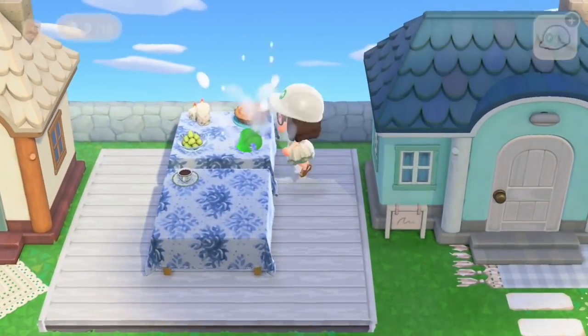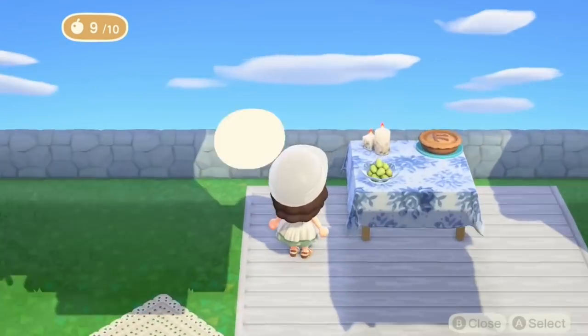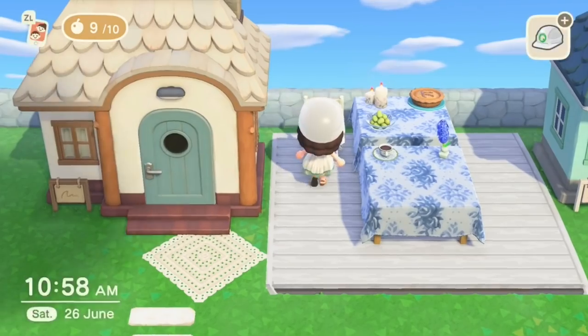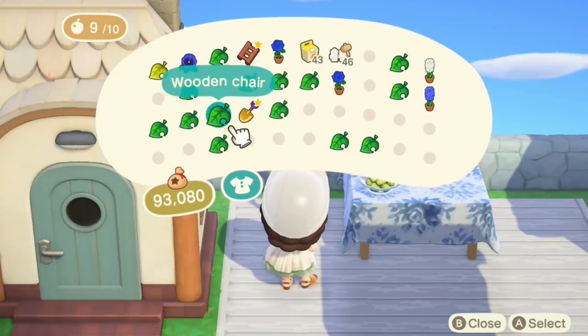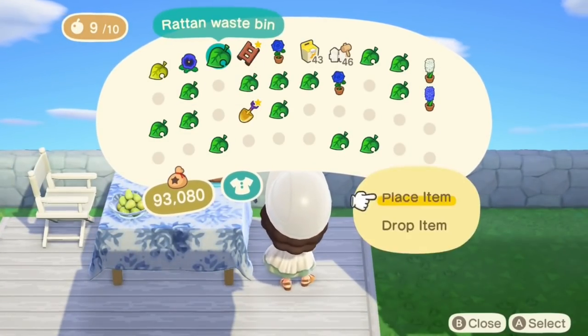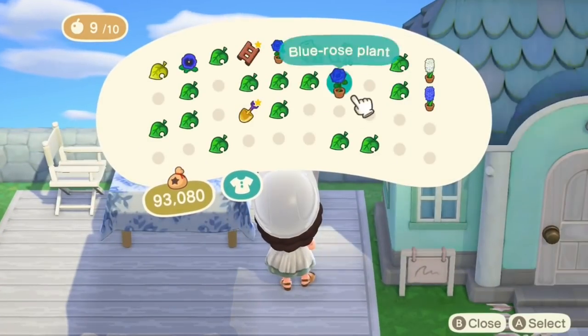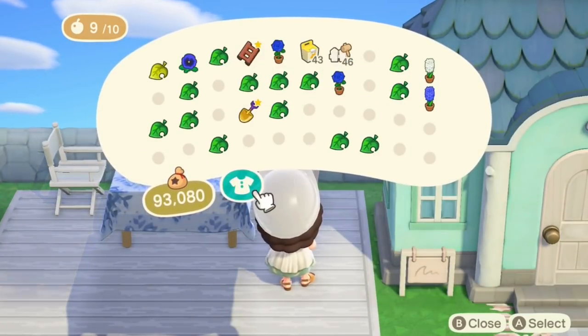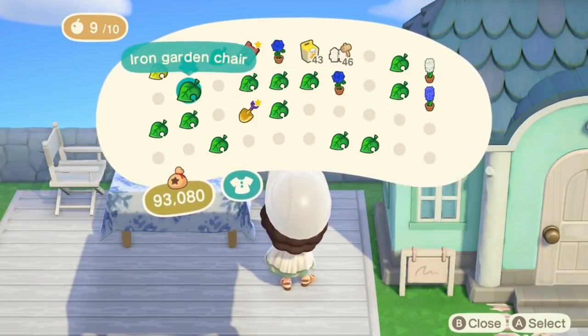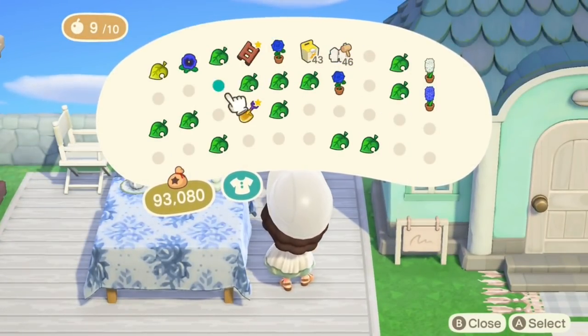Just grab some flowers so that I can pop down some picked flowers on the table — just something a bit different. And then in we go with the chairs. I'm going to use a mixture here — I've got the director's chairs, the wooden chairs in white and also the blue colour, some natural garden chairs as well, all in that white and blue palette.